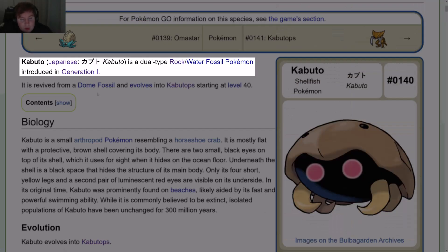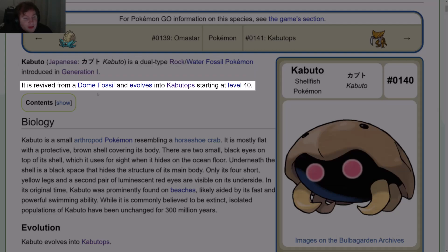Kabuto is a dual-type Rock/Water fossil Pokémon introduced in Gen 1. It is revived from a Dome Fossil and evolves into Kabutops starting at level 40.